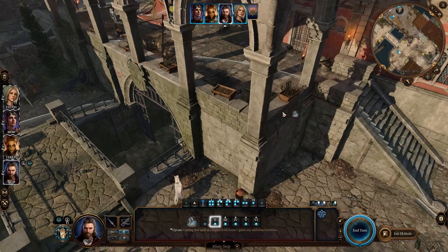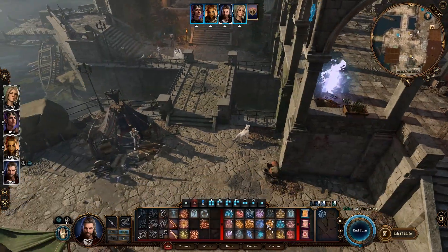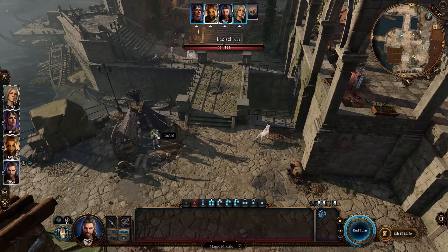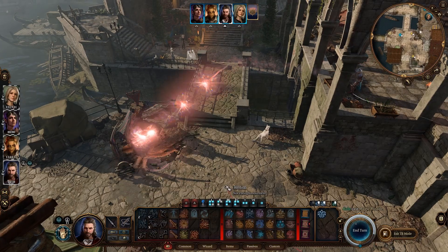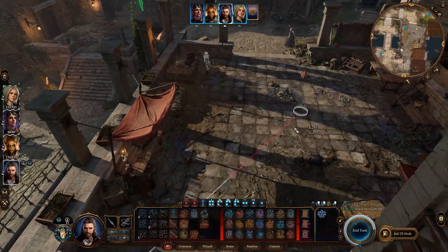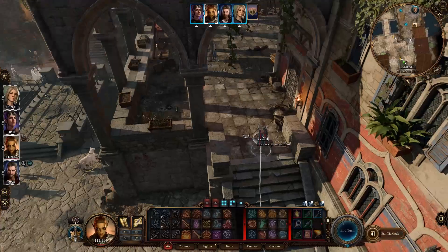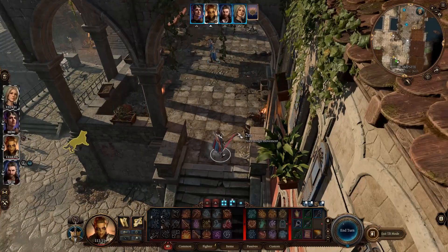Another thing it's really great for is a fighting retreat, especially if someone like your wizard gets ambushed and surrounded. You choose to Misty Step away, avoiding any opportunity attacks, run your normal movement, and then turn around and cast maybe Ray of Frost or shoot your crossbow. Or you could just dash and run further away and lead the enemy into a trap.